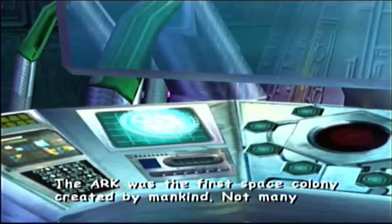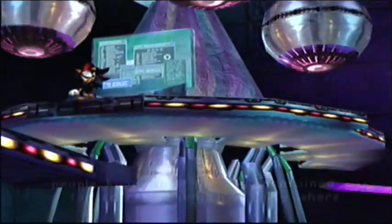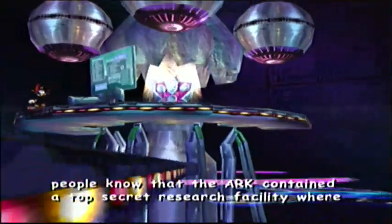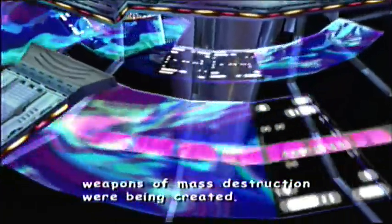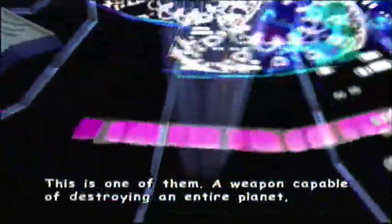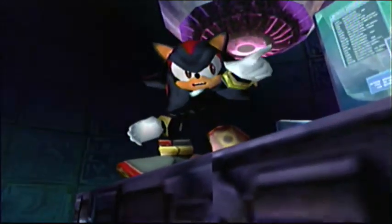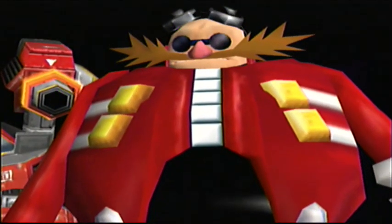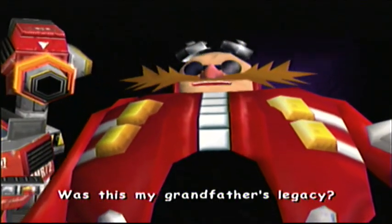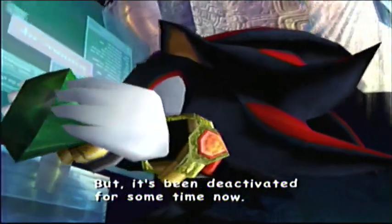The ARK contains top secret research - weapons of mass destruction. This cutscene reveals one of them: a weapon capable of enormous power that Eggman apparently forgot existed when he built his Death Egg. It's like finding out your grandfather had one of these in the attic - 'oh yeah, my grandpa had one of these.'